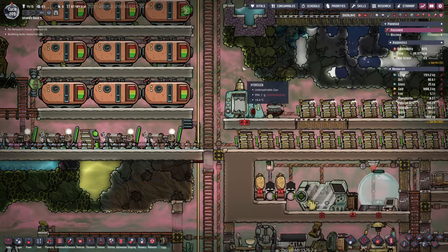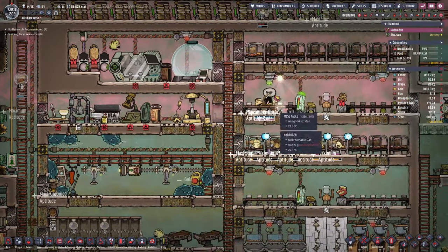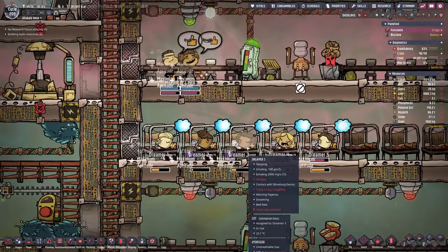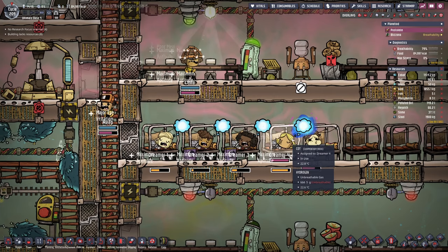In the meantime we're trying to burn through the hydrogen, however we are just not quick enough from the looks of it. My dupes have to eat in hydrogen, but even worse the dreamers have to dream in hydrogen — though this is slightly breathable here.